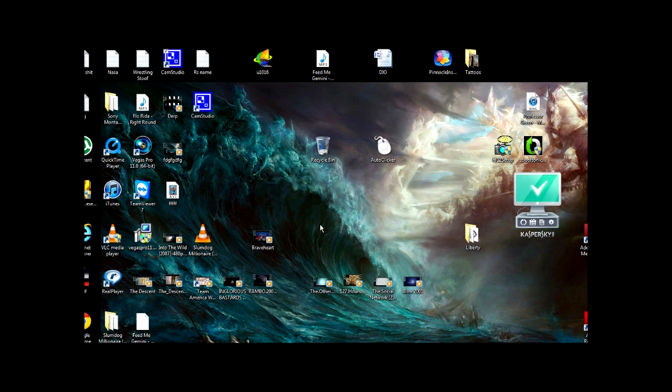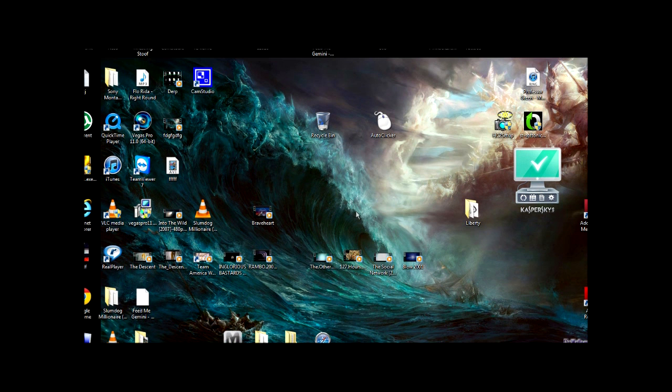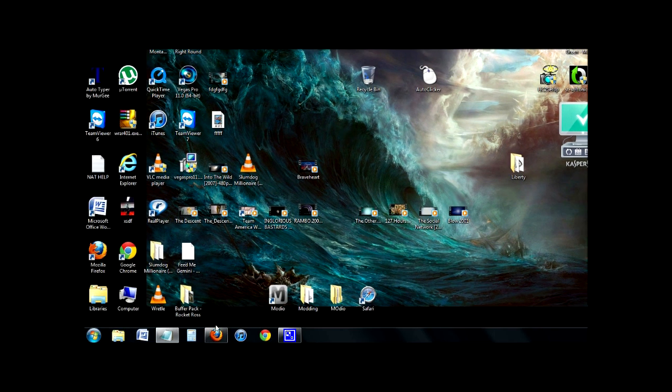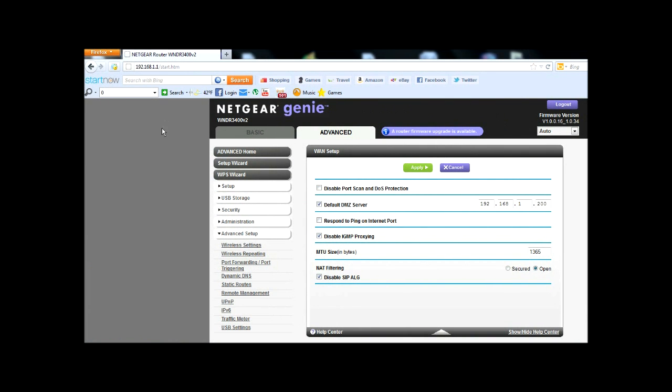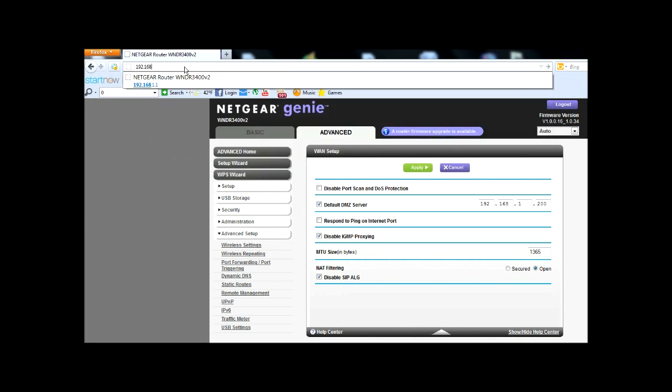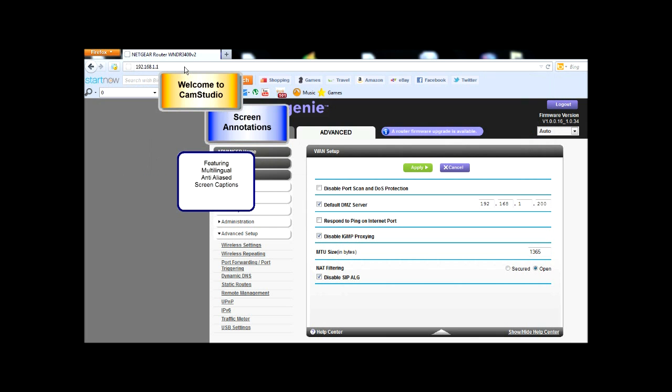Because I have a Netgear router. First step, go ahead and open your browser — you're going to want to log into your router. For Netgear, you're going to want to type in 192.168.1.1 and hit Enter.